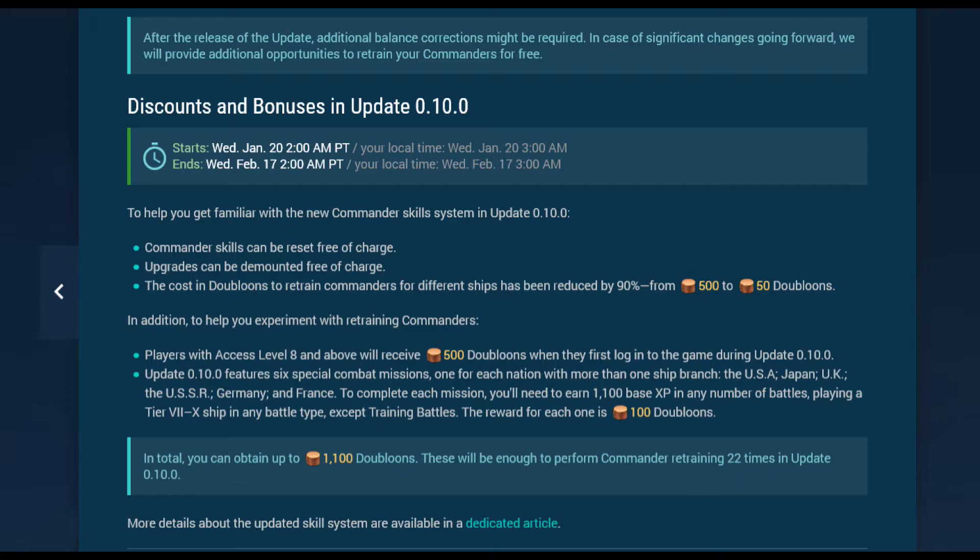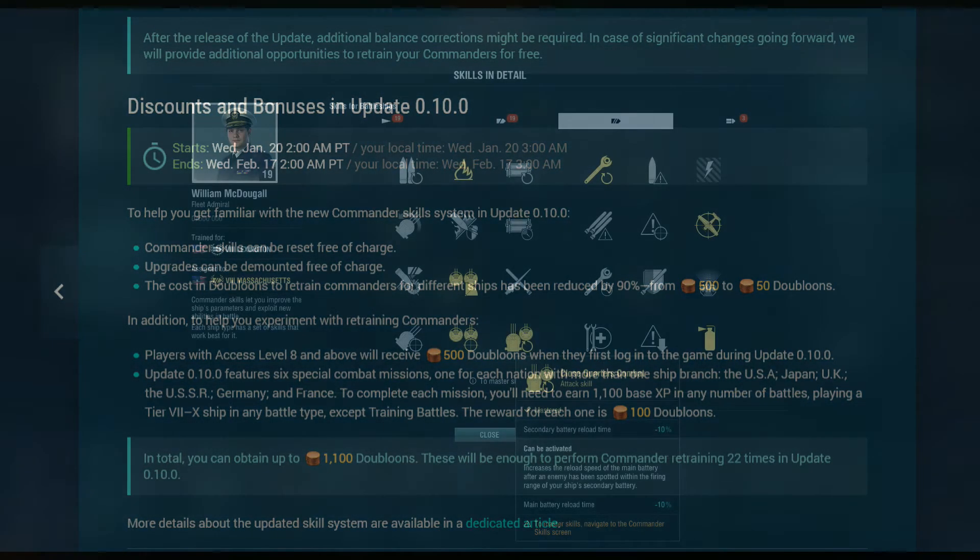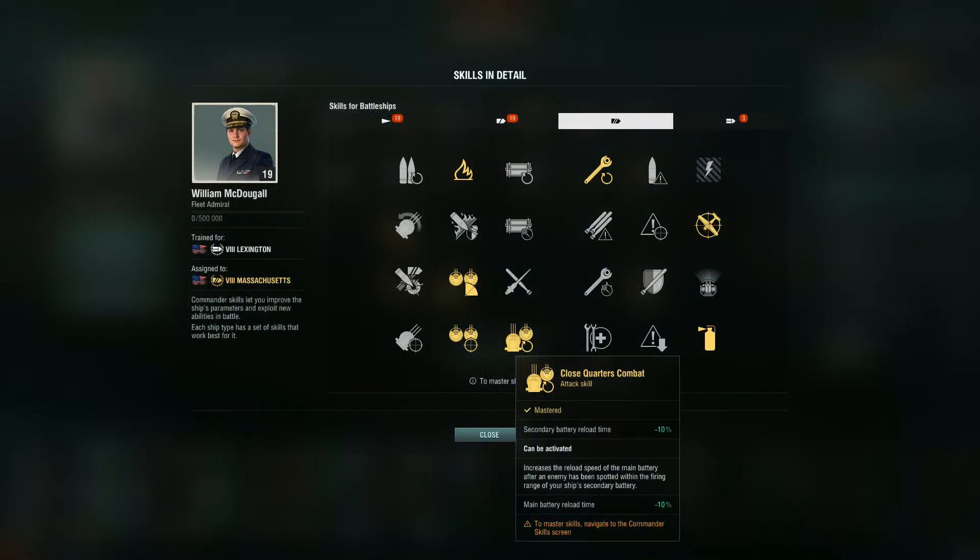A big change welcomed by those with several premium ships is the ability to train each captain for each ship class, so that each captain can have a skill tree for a destroyer, cruiser, battleship, and carrier.